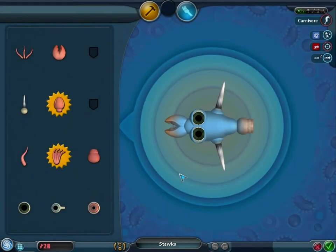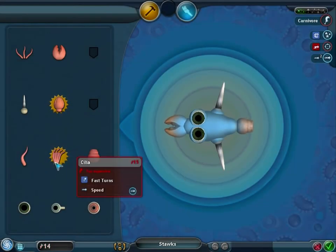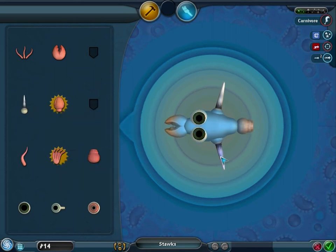Before I get the omnivore guy, I wanted to have the jets and the spikes at the same time, but I couldn't. So I'm just going to take off these spikes, put the poison jets on, and try to get the omnivore guy.